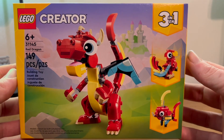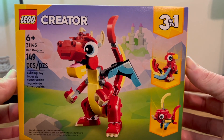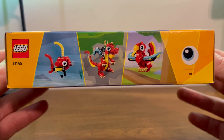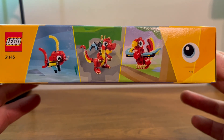Here we have the front of the box showing off said Red Dragon in front of a very nice castle. Those are your other two options. Here we have the top of the box, the big old eye, and your three options.